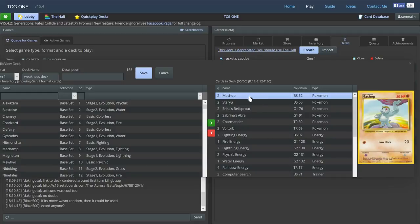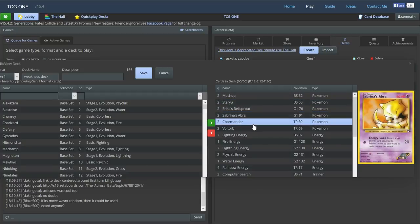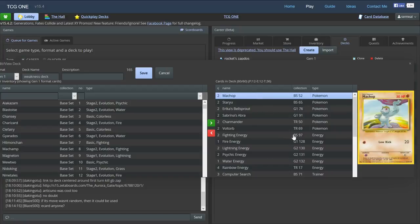The weakness of our deck is the fact that none of our Pokemon are above 50 HP. They're all 40 HP except for Erica's Bellsprout and Machop, which has 50. So we get one-shot pretty easily because one or two Plus Powers can knock us out, and an evolved and energized Pokemon will usually hit us for enough to knock us out. We lose our Pokemon pretty quickly, so those 40 damage really count.